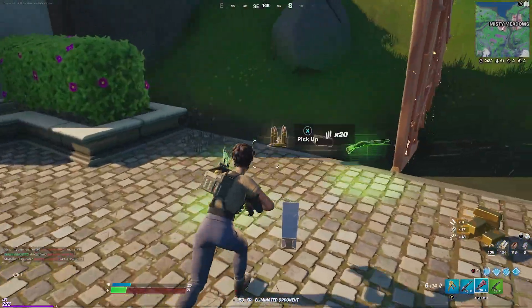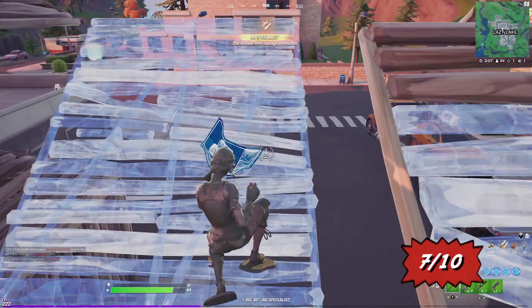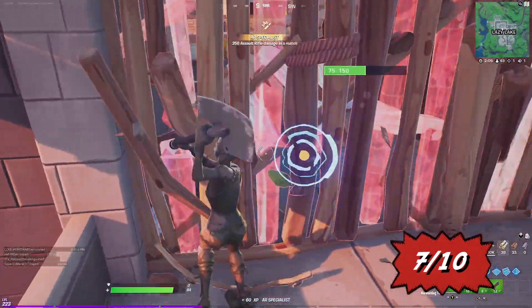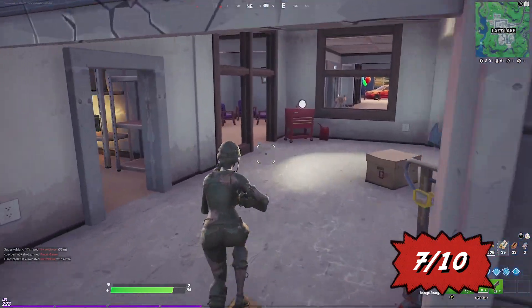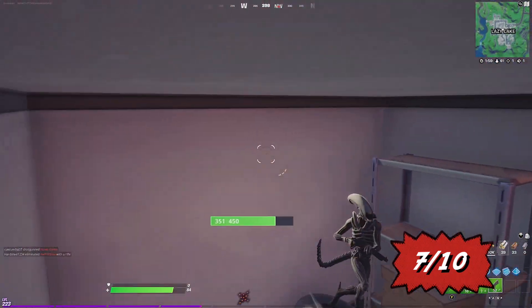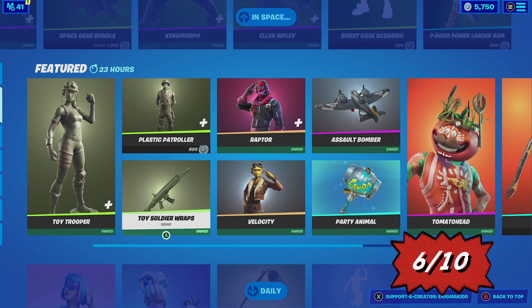Then we do have the Toy Trooper returning. The Toy Trooper has a very iconic history since it was used to blend in with the environment back in Chapter One. It is part of the Toy Soldier set and has three selectable styles.